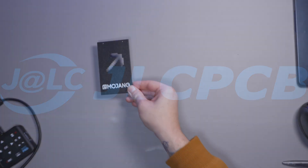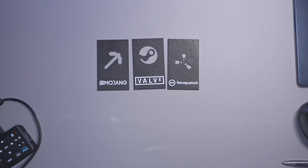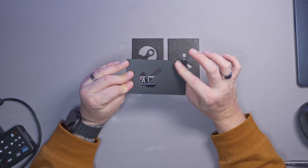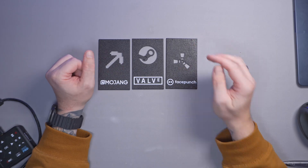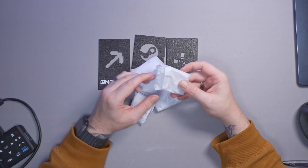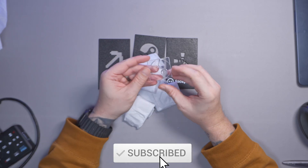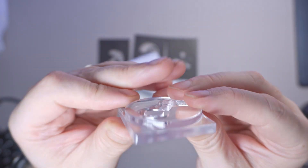Thanks again to JLCPCB for their continued support. Now we've got all the prints off the printer — I used the Bambu Lab A1 with AMS with black and white filament so we can see the text. You could print these in one colour if you don't have an AMS, or in different colours like Mojang and Valve in blue and Face Punch in orange — their signature colours. For the jewels we've got resin prints and they look amazing — the Valve/Steam logo looks like glass.